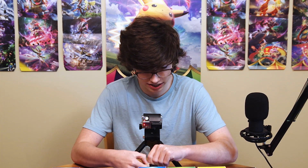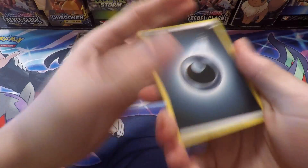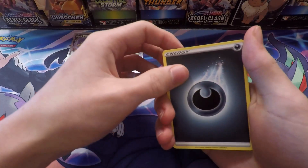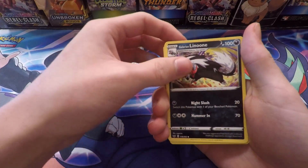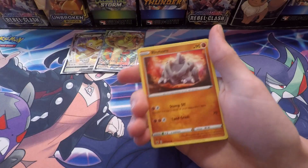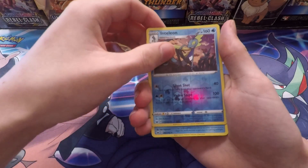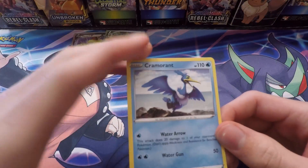Let's get into our Sword and Shield base set pack. Hoping for a Zacian V — just even a regular Zacian V would be awesome because it's super playable. There are still tons of playable trainers in here like Professor's Research and Marnie. Starting off: Darkness Energy, Potion, Hitmonchan, Galarian Linoone, Wailord, Sobble, Pincurchin, Blipbug, Rhyhorn, Inteleon Reverse, and Cramorant non-holo rare. Cramorant is actually one of my favorite Sword and Shield Pokemon, so not a bad pull.